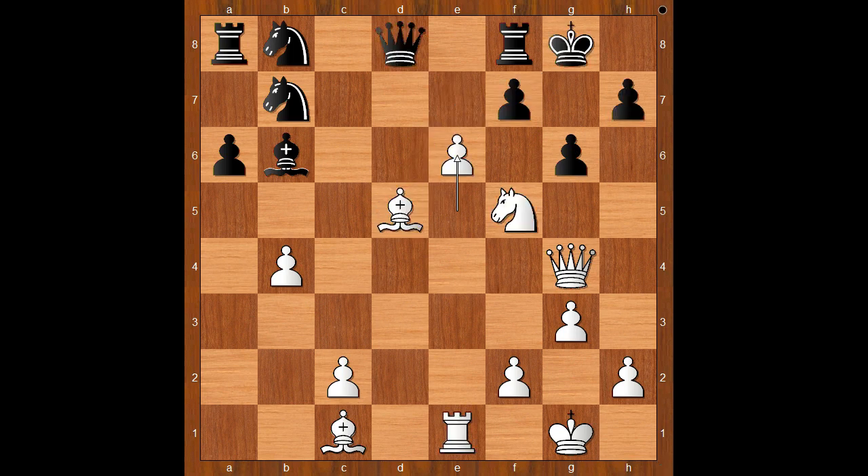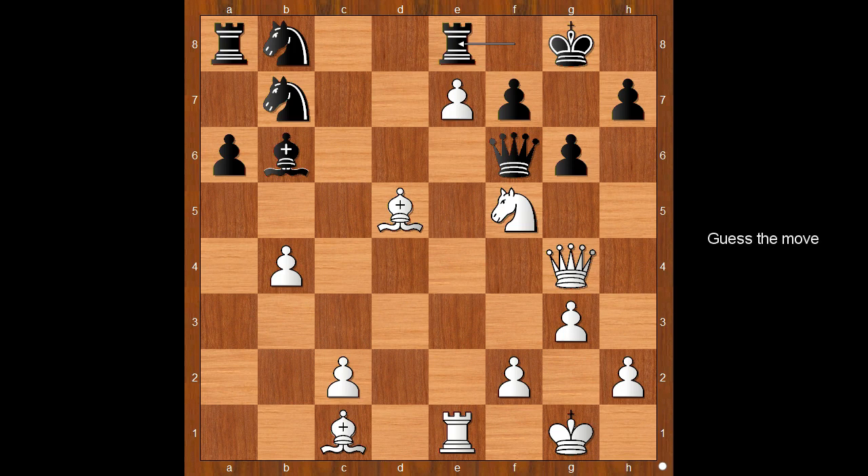Back to our game. Queen to f6. e7, attacking the rook. Rook to e8. White played a move and black resigned — and the move is... Alireza played Bishop takes on f7 check, and Mila Zharkovic resigned.